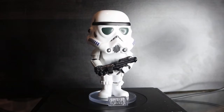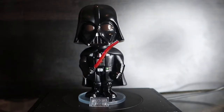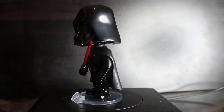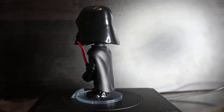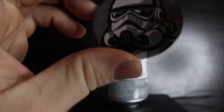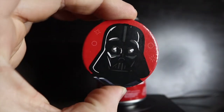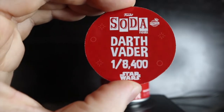Stormtrooper and Darth Vader — three, two, one. Stormtrooper looks common, not very metallic. Darth Vader has a partially bent lightsaber unfortunately, but still looks really cool in person. Stormtrooper pog: gray background, international can, one in 5,000 pieces. Darth Vader pog: regular with red background, common, one out of 8,400 pieces.